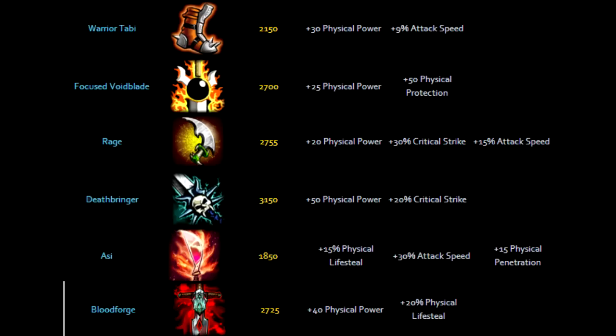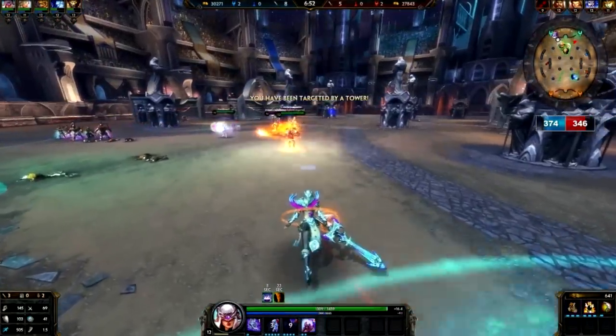Then I go for an Asi and a Bloodforge. Asi gives you attack speed, physical penetration, and physical lifesteal, which is very good. Bloodforge gives you 40 physical power and also 20% physical lifesteal.